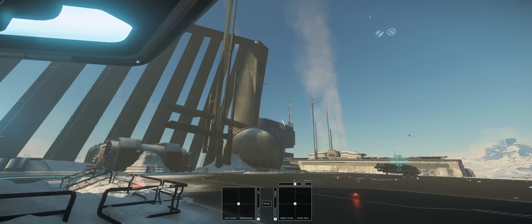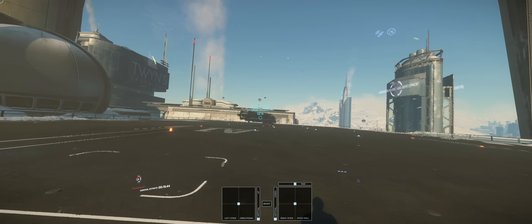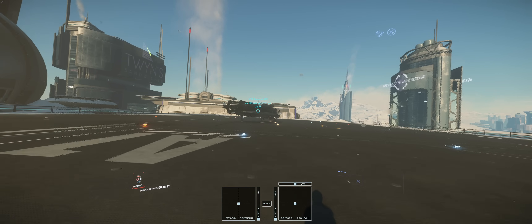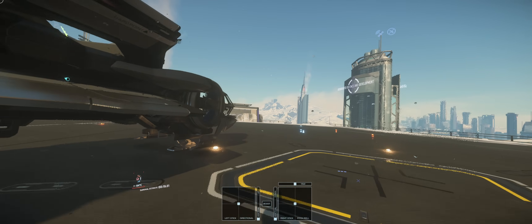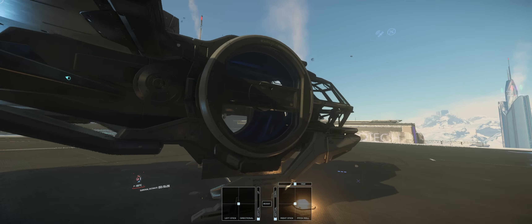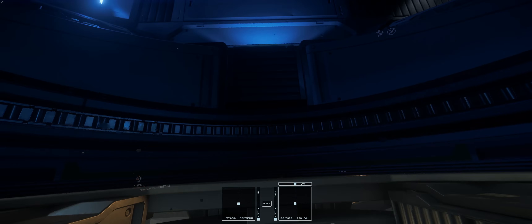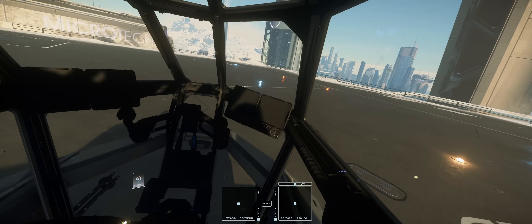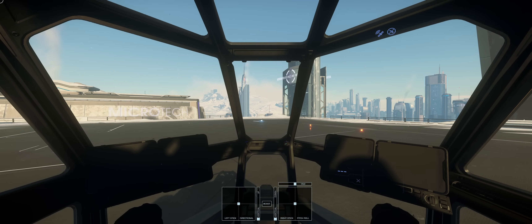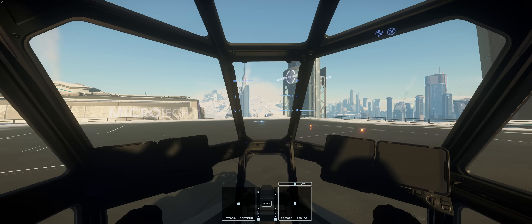The Aurora is parked on top of one of the tall buildings here in New Babbage. Join me on board and I'll show you everything regarding my input and axes setup and how I manipulate the ship through space and Atmo. While we're walking to the Aurora you can see a couple of widgets on screen showing what my sticks are doing. The left square is the left stick and the right square is the right stick. If you want to use this widget yourself you can find it in the description below - it's a web tool you can customize and I tried to make it look like it belongs in the Aurora.